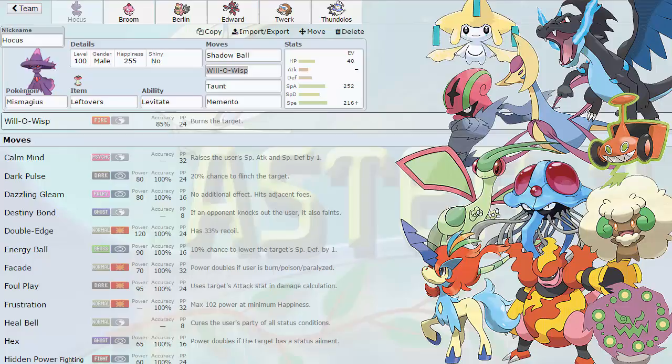It can Will-O-Wisp my Scizor, it can Leaf Storm my Slowbro, it can do a lot of things to me, and it can Volt Switch around on me, which I really don't like. I can't prevent it from Volt Switching with Mamoswine, because it's going to blow me back with a Leaf Storm. Spiritomb is also a very hard Pokemon to deal with. Having a Ghost-type on your opponent's team means that you can't spin freely — not that I really have a Rapid Spinner; I only have a Defogger on my team.